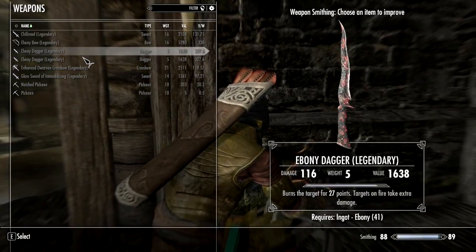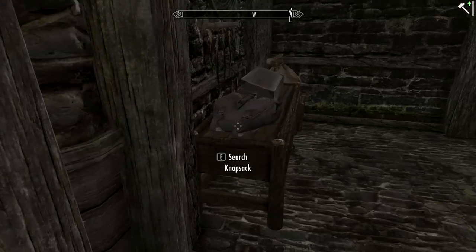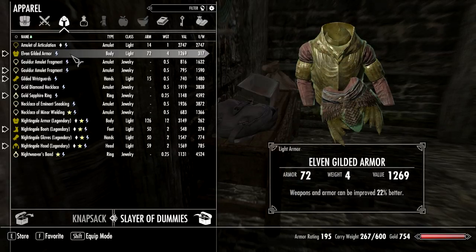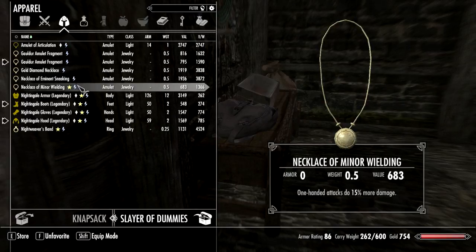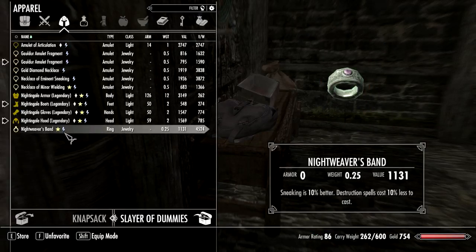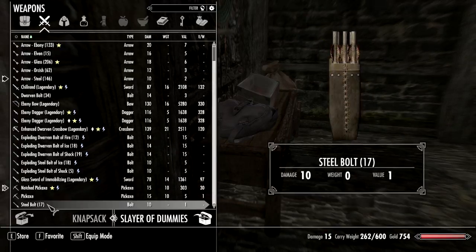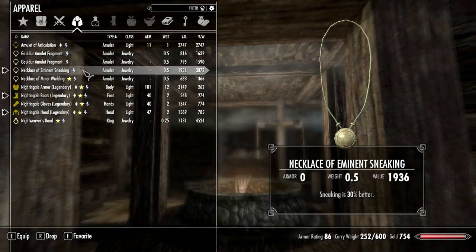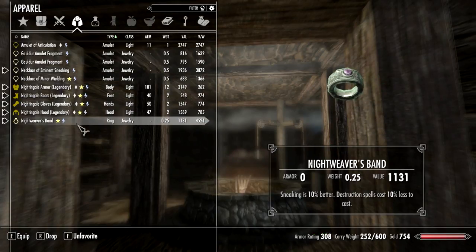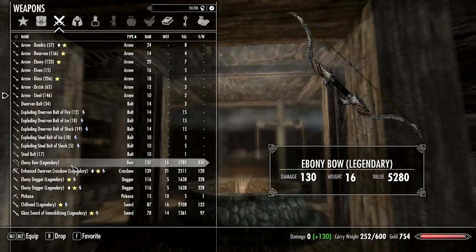The daggers are now at 116 — sweet! Putting the gear away and checking the bow: 130 damage. Oh, that is sweet! Let's favorite that.